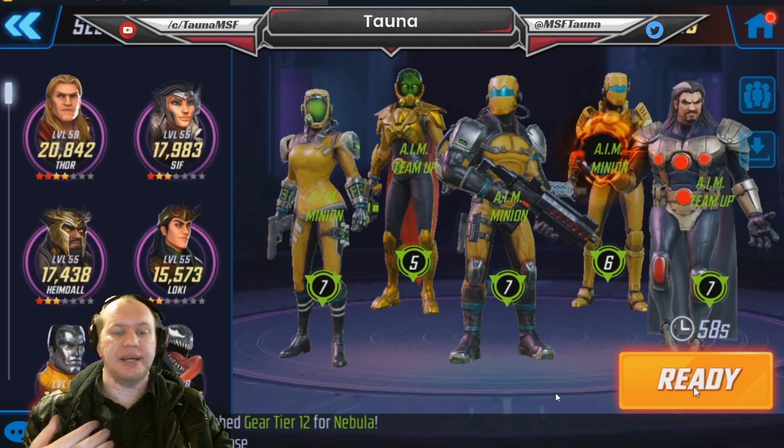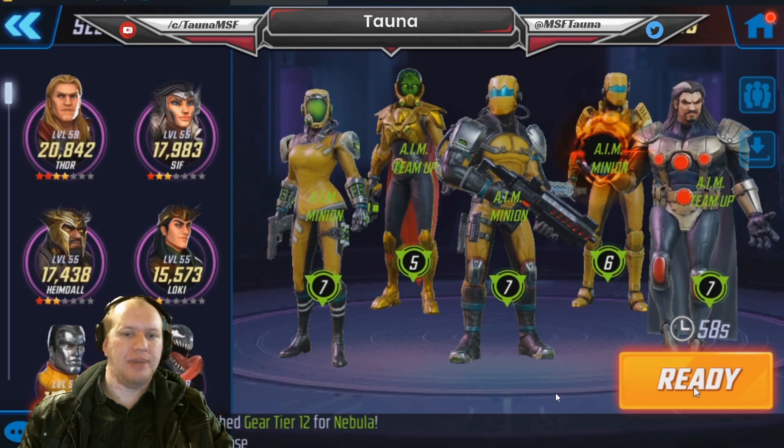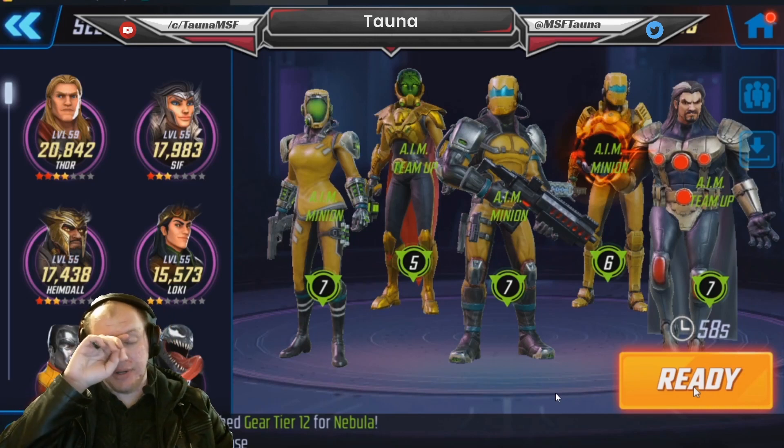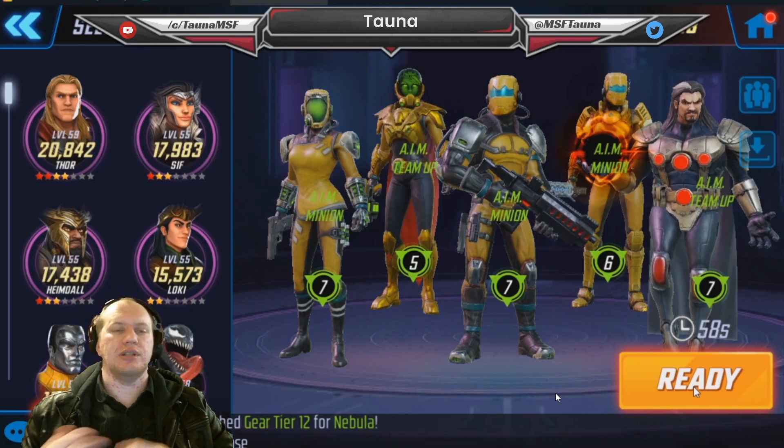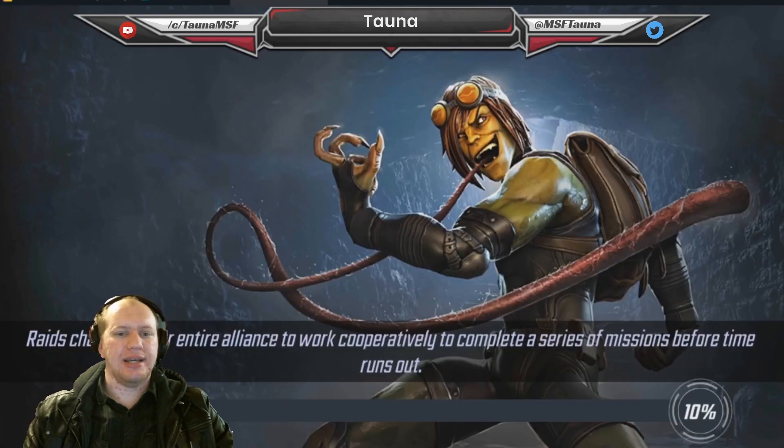Scientist Supreme is going to extend the taunt basically all the time because she extends it with her special, and she'll also apply all those debuffs with her ultimate more often, flipping any debuffs on your team. AIM Researcher - some people think she's trash but this is completely wrong. She is actually one of the best healers in the game, able to flip bleeds, which is key against teams like Asgardians and Symbiotes. She also has one of the highest health pools in the game, and Graviton is just amazing - they're such a synergized, well put-together team.